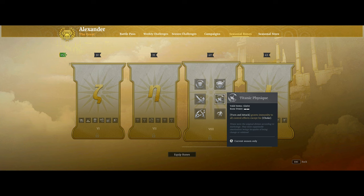Glaive is also getting the Titanic Physique seasonal rune, so this will make their horse ability — called Turn and Attack — now grant immunity to all control effects except for Choke, similar to that other rune that gives your ultimate the same immunity. What that means is you'll be able to charge into a fight, use your E ability while immune, and then quickly hop off your horse with your Q and go right into either Hail of Blades or Flying Reaper with immunity also. So you're going to be basically completely immune coming into these battles off your horse.